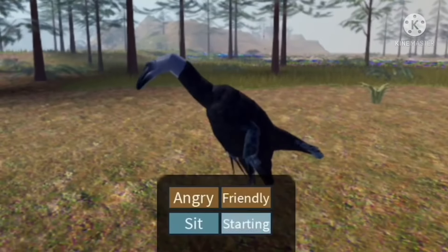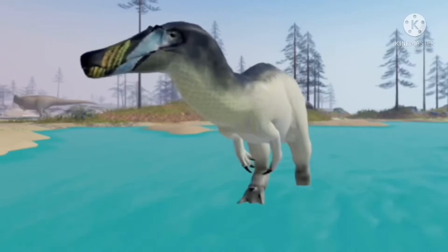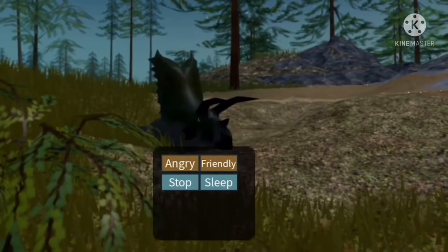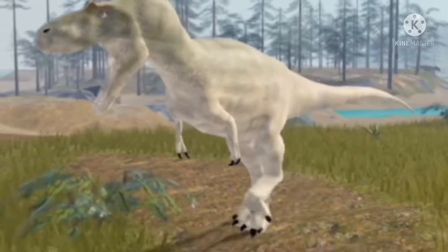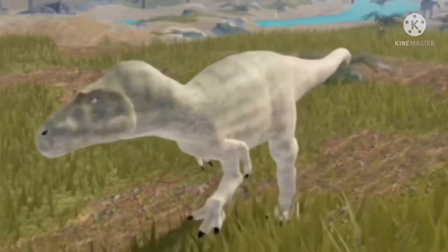Number 12: Segnosaurus is undersized. Number 13: The Baryonyx model is based on a puffin. Number 14: Pentaceratops were the first reward to be given the attacker class. Number 15: The carnivore category has the most textured dinosaurs, only having one non-textured dinosaur being Coelophysis.